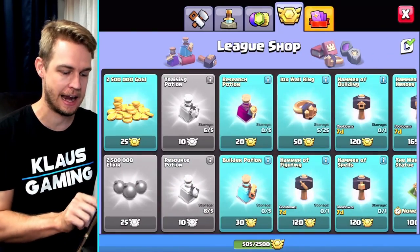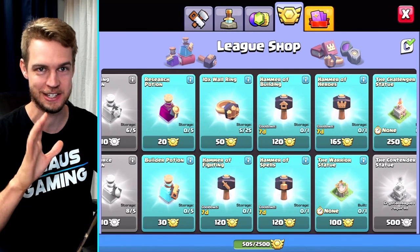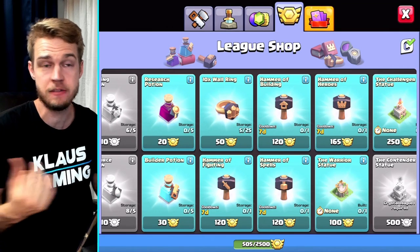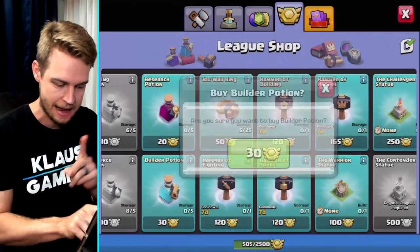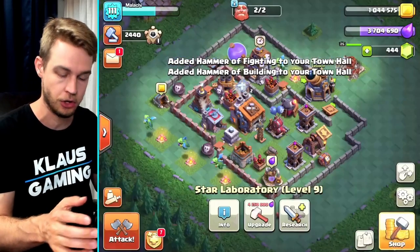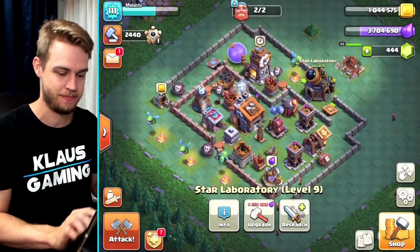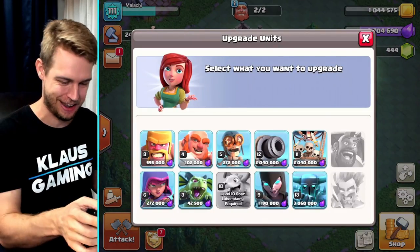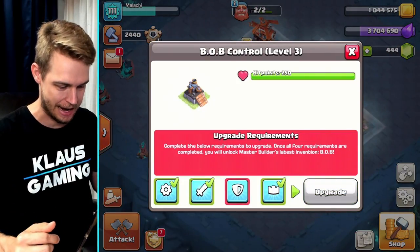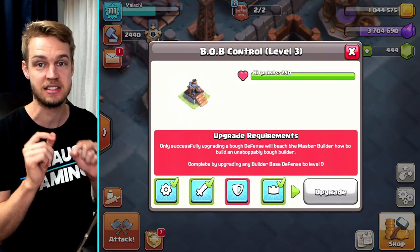I'm going to use a hammer of fighting. And to kind of ruin the suspense — but also buy a hammer of building. Don't look at that; you didn't see that. And now let's use a hammer of fighting on the baby dragon — bam, yes, perfect! Now we get to upgrade this baby again — bam. It's just not very satisfying for that to happen. But now we need to get a defense to level nine.